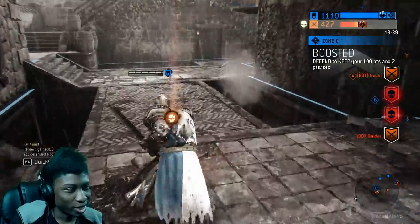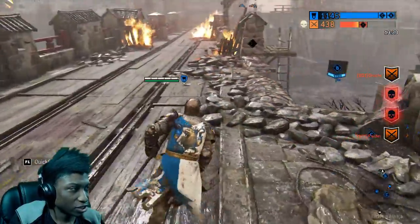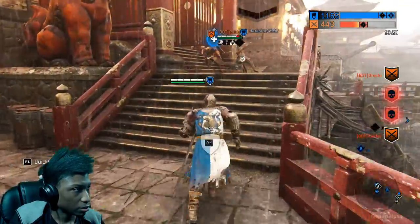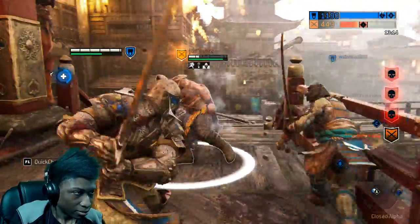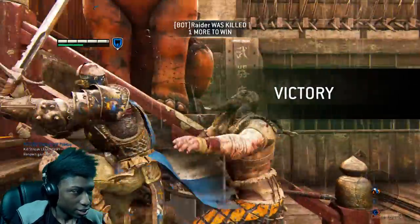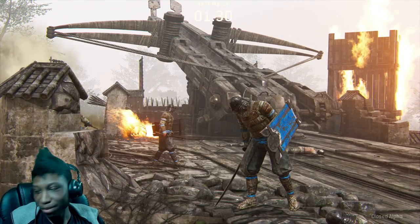At a thousand points your next goal is to kill the enemy team, but if the enemy team can push back in points, they can resummon — so it's pretty much sudden death for them once you hit a thousand. That was weird — each time he defended against me, my stamina went down even more. I like that, it's actually pretty interesting. The Conqueror class is just not for me. Somebody's fighting up here — let's go join them. I'll save my teammate!